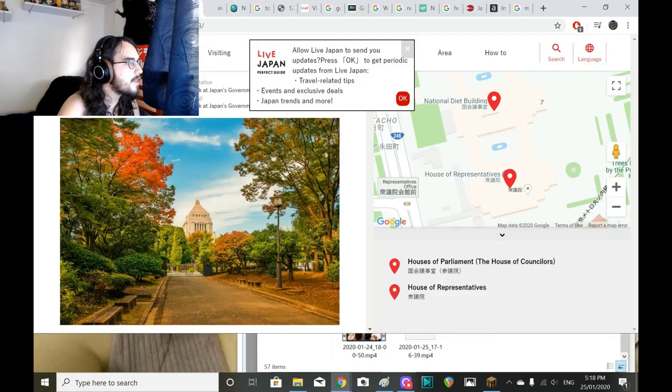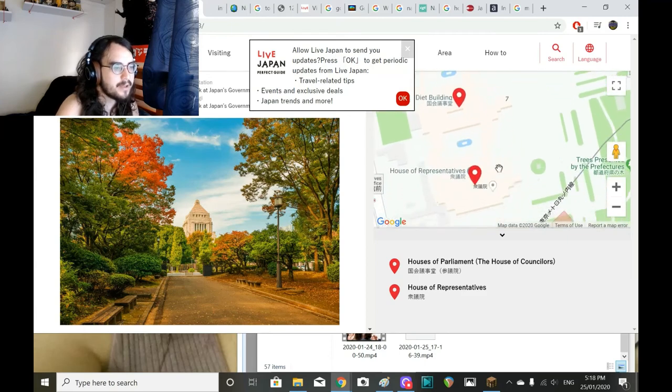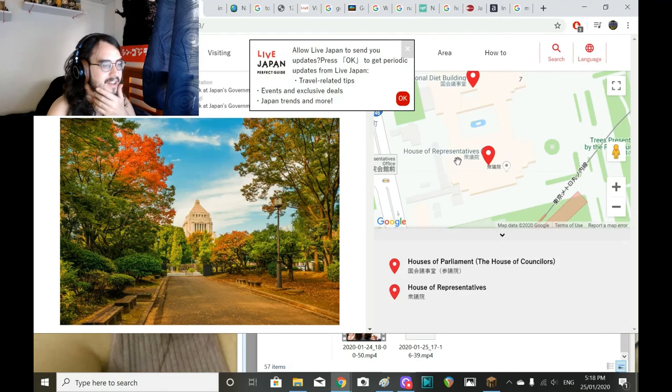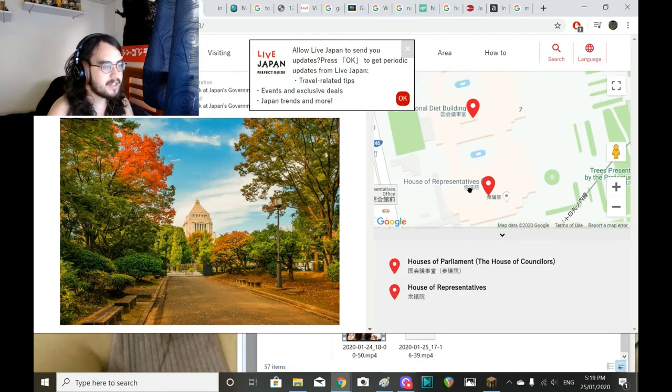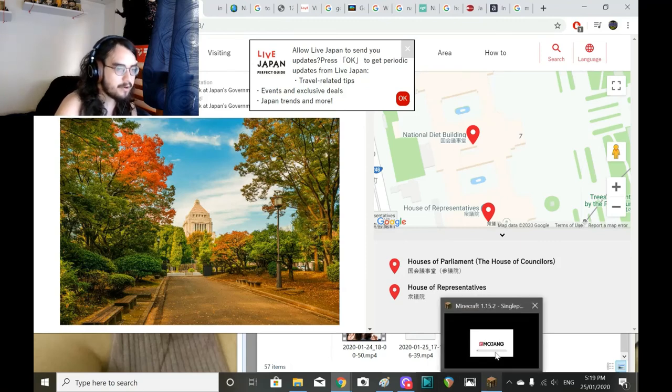These are just some photos of the actual building that I've been using — the National Diet Building. The House of Counselors is the part that I haven't built. The part that I have built is the House of Representatives. I am going to build an interior, but just part of it — the outside I've built so far. This central part is almost done. I have built the tower and all of that.